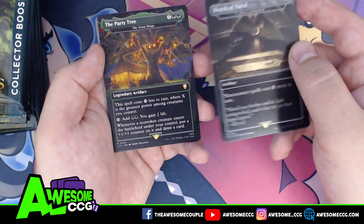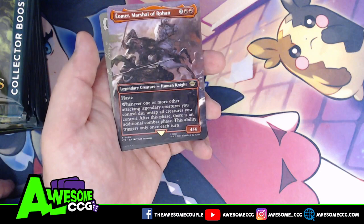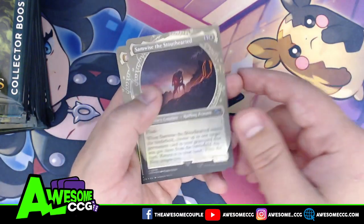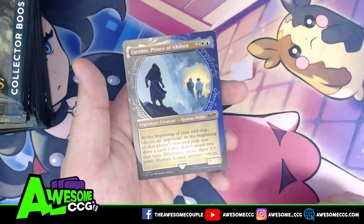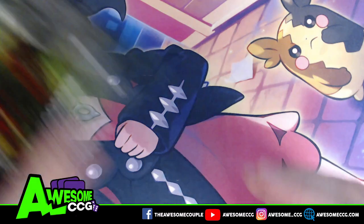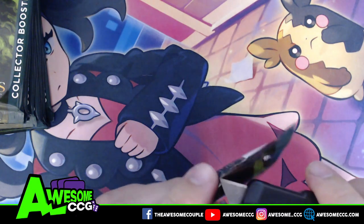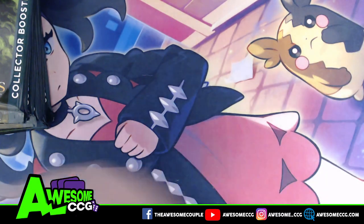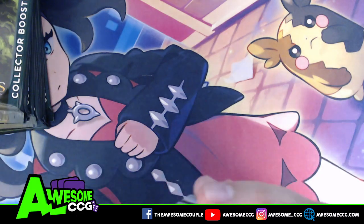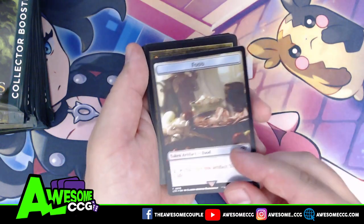We have a scene with Éomer, Marshal of Rohan. I'm trying to be very careful as I cut these — not just so I don't cut myself, but so I don't ruin the cards. We have a Spirit token and more food.